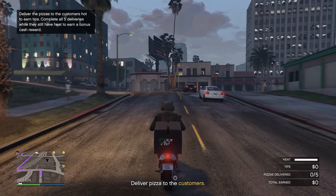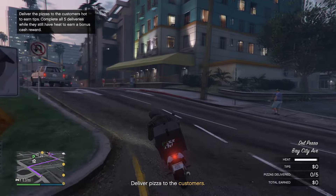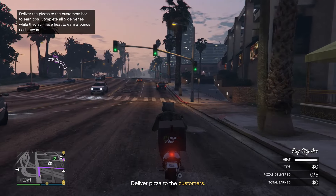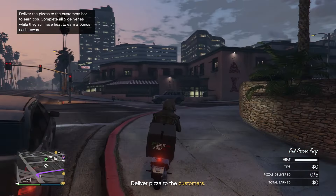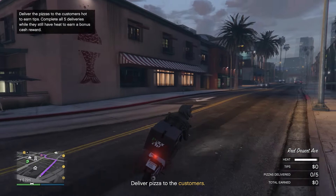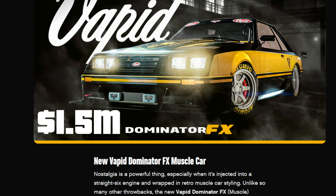It takes an average of about 10 minutes to deliver the pies, so by the time you're done with the third location's deliveries, the first location's cooldown should be almost done. The regular Vapid Dominator FX is now available at Southern San Andreas for $1.5 million.